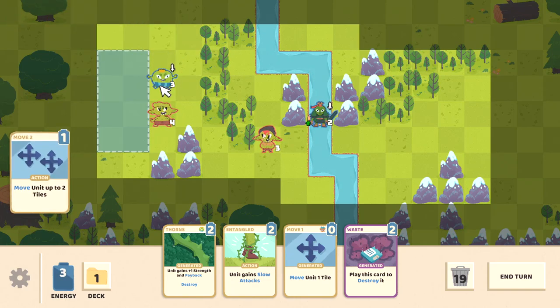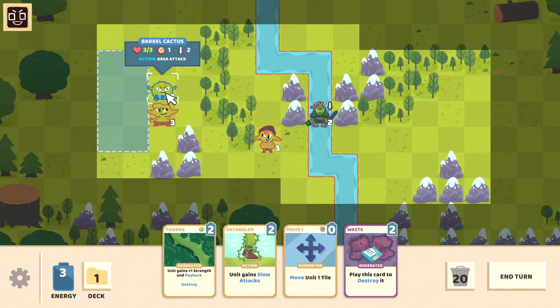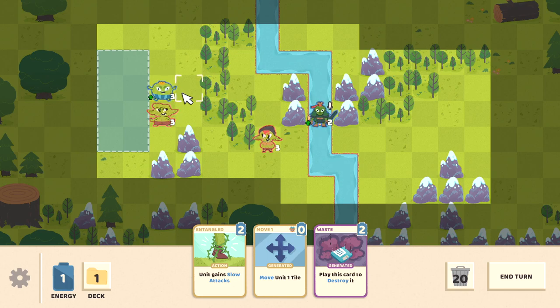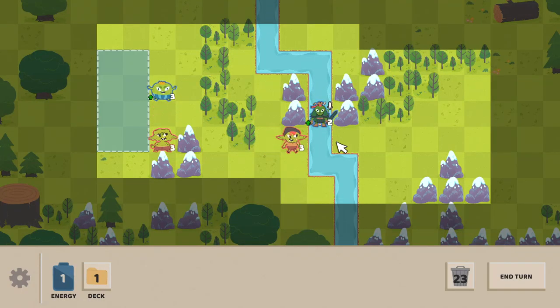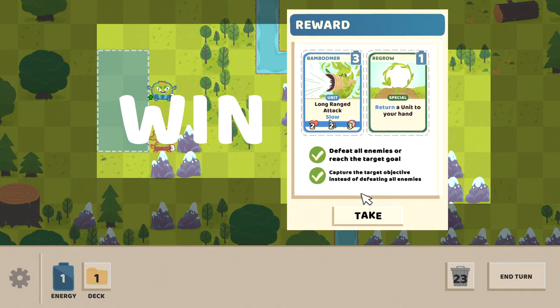He only deals one damage — okay. I could have got plus one strength right there, that probably would have been helpful later rather than now. He wasn't going to get into the water on his turn, so I think we win anyways. Oh, he could get into the water — well, it's a good thing he only hits for one damage, because that would have been a major malfunction. We unlock Bamboomer, which is apparently bamboo with a bazooka — I am fully in support of that.